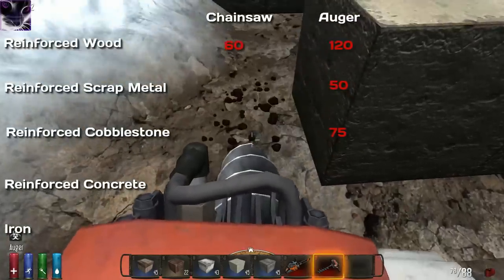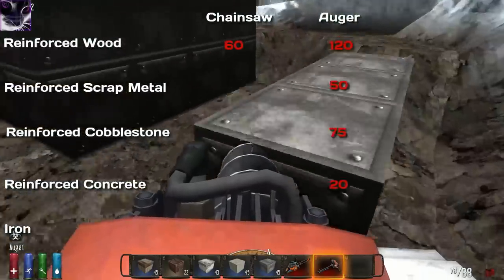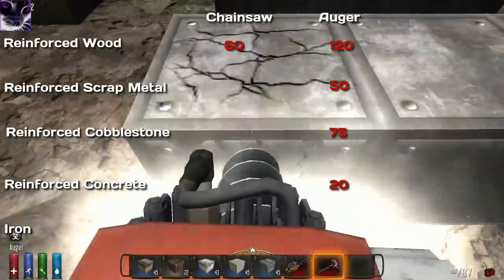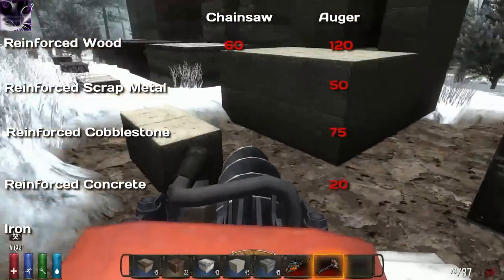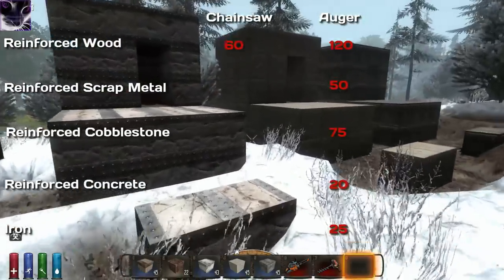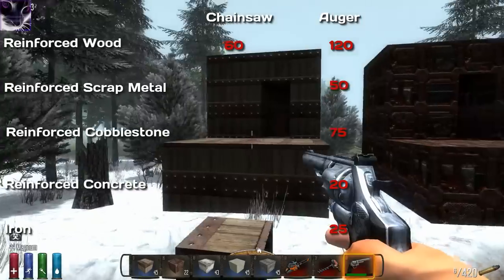Well, that was unexpected — concrete is useless. It only took about 20 fuel. Now let's move to the iron blocks for the final test. Wow, again I did not expect that. So my guess is that reinforced cobblestone is the best material to build from — it's the hardest to break through.